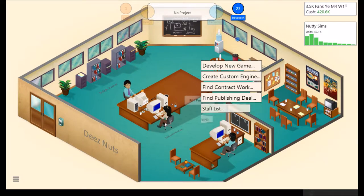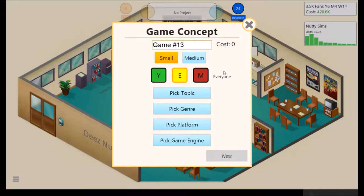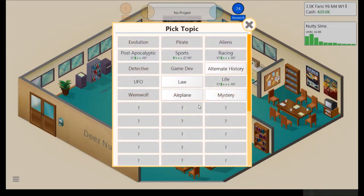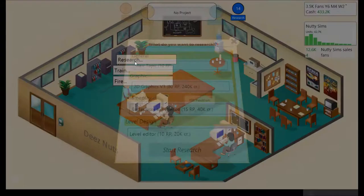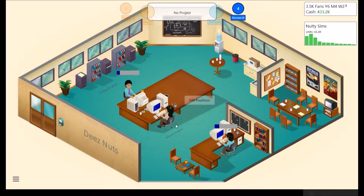New engine is now complete. We are going to release another game, actually. We could possibly get some new topics. Mystery. And Ralph over here can do Ninja — sure. Looking pretty good.